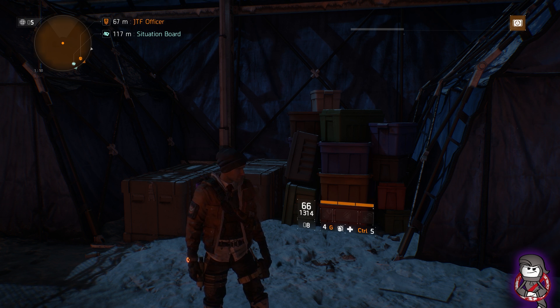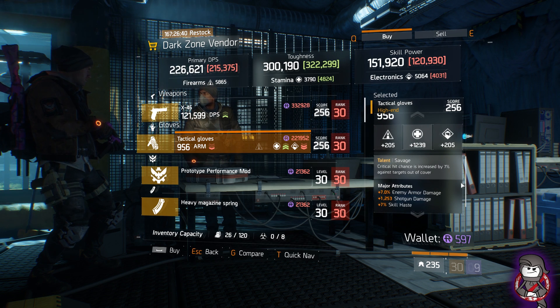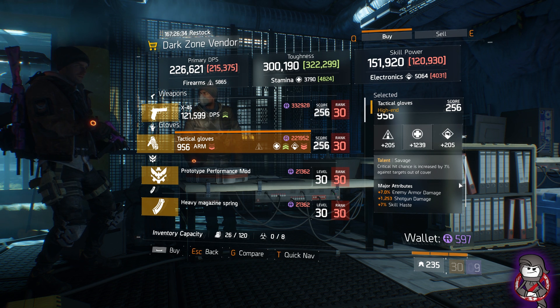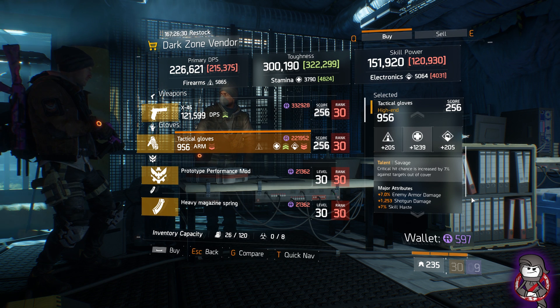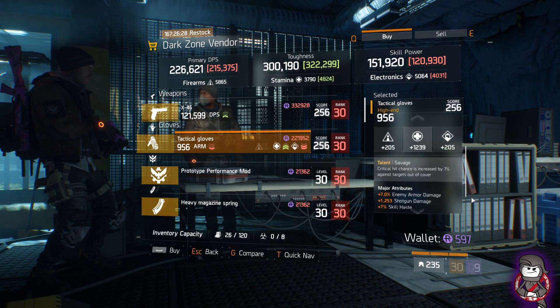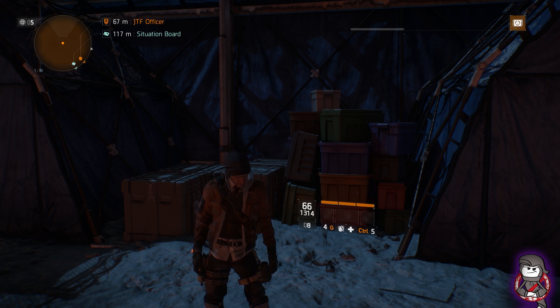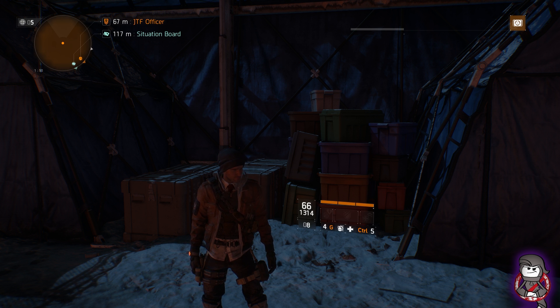West 39th Street has an X45 and Savage Gloves, which are pretty decent if you're going to use them for a shotgun build. It's 1239 Stamina — roll off the enemy armor damage, and you have shotgun damage and skill haze. Pretty decent. West 39th also has a Support Station Duration Mod and a Heavyman — nothing really special other than the Savage Gloves.